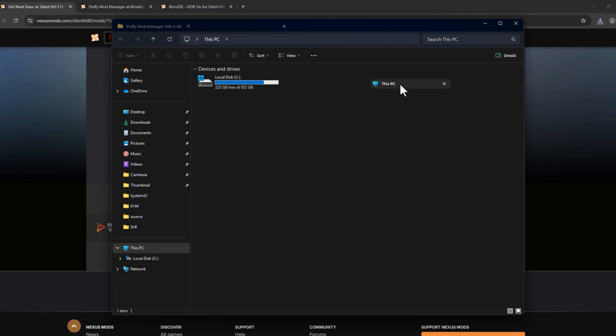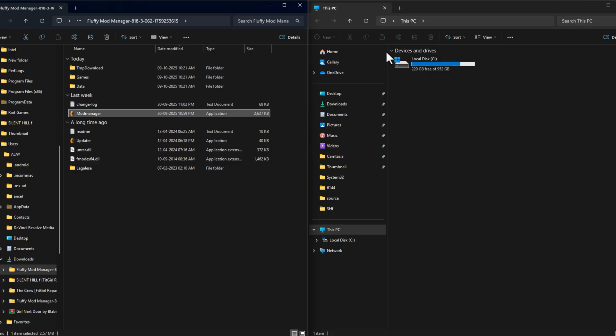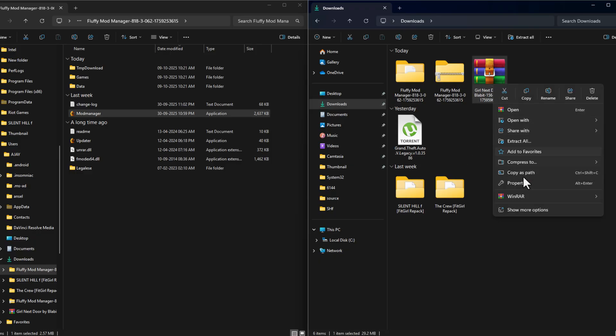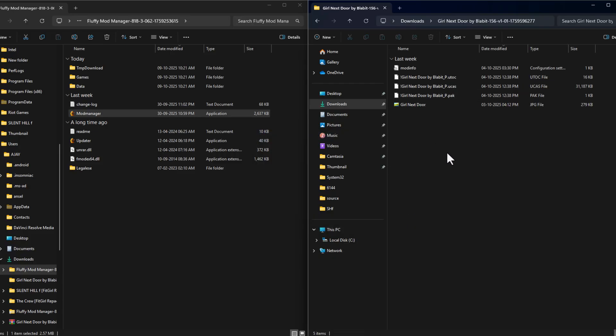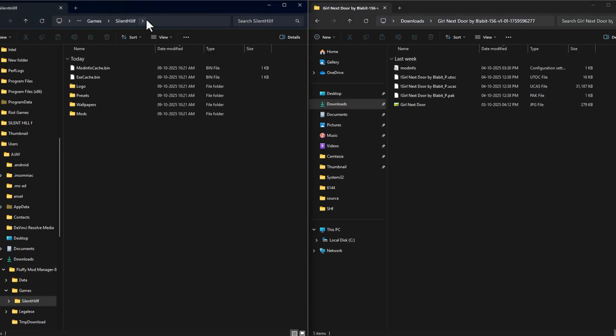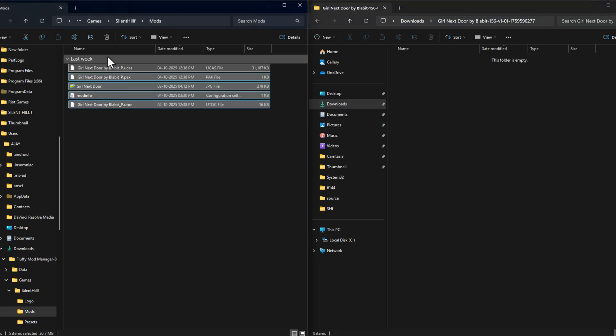Open a new File Explorer tab, go to Downloads, right-click on the mod file, select WinRAR, and select 'Extract to'. After extracting, open the mod folder. On the left side in the mod manager folder, open the Games folder, then Silent Hill F, and double-click on the Mods folder.